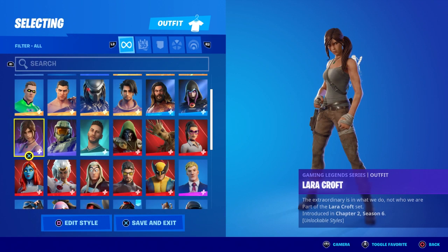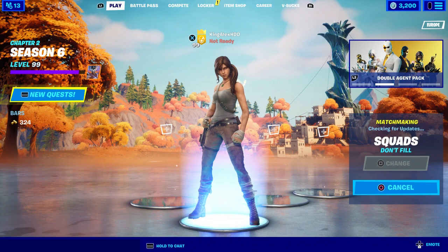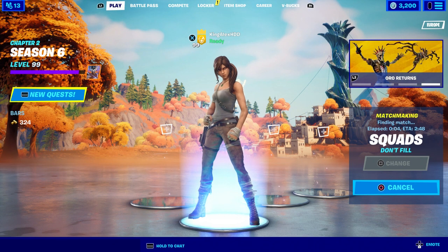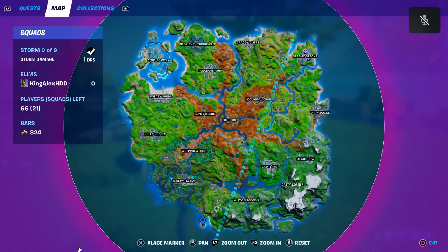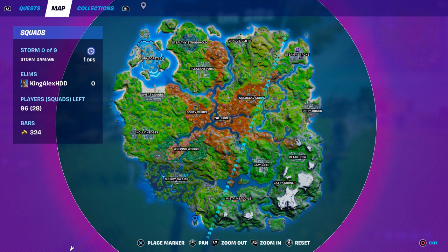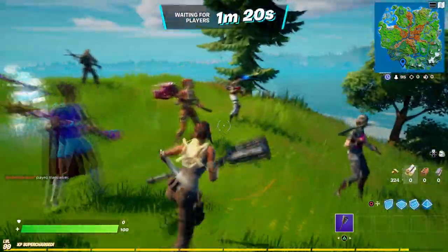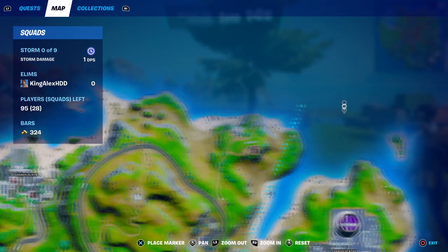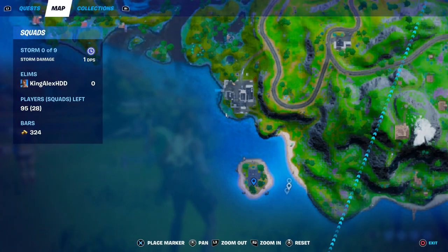You can now get the Gold Adversary Lara Croft. Make sure you unlock her and then start up a squad. Once you start up a squad, come to this specific location which I'm about to show you. This is the new location and this is how you get the golden Lara Croft — it's pretty simple. All you have to do is talk to her.